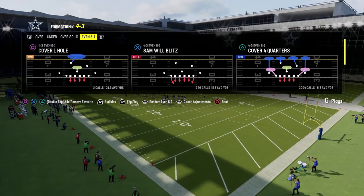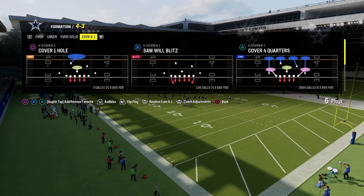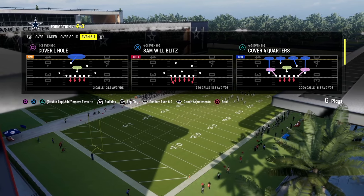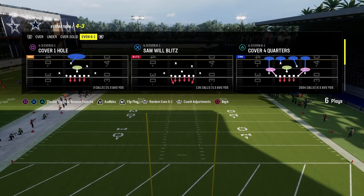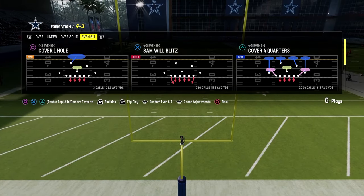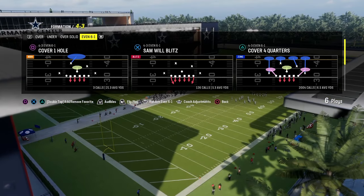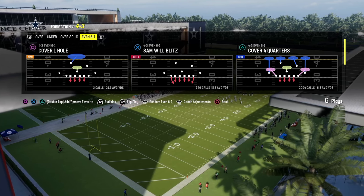If you guys want to get my entire 6-1 defensive e-book, we got it completely revamped and updated on our new website, school.com, or our new online community. That's where all of our offensive and defensive e-books are going to be housed for both Madden and college football. College football comes out in a little bit over a month. If you guys want to get access to the school.com page, that's going to get you access to all of the offensive and defensive e-books that we're going to be dropping for both college football and for Madden. It's only $10 to become a member, so it's a great place to become a better Madden or college football player. The link to sign up is going to be down in the description.